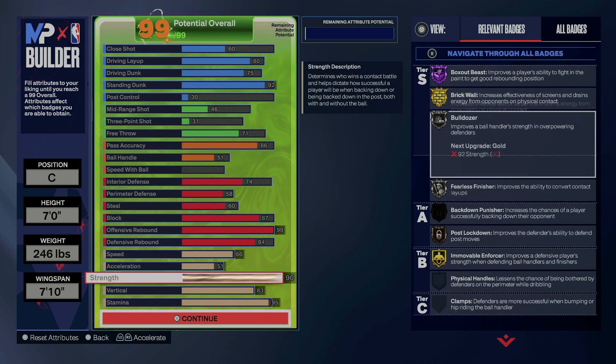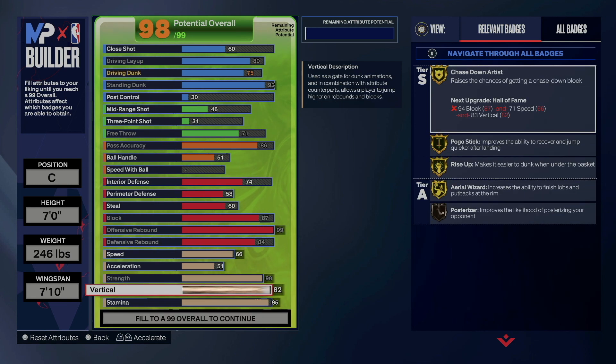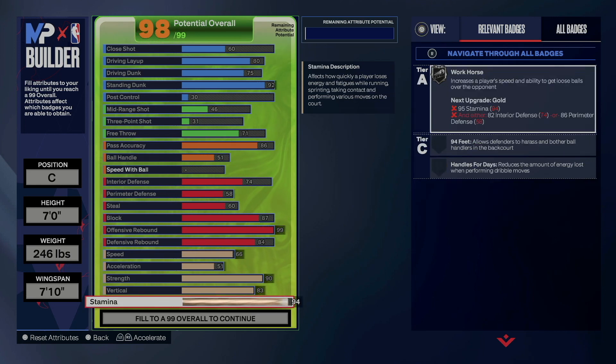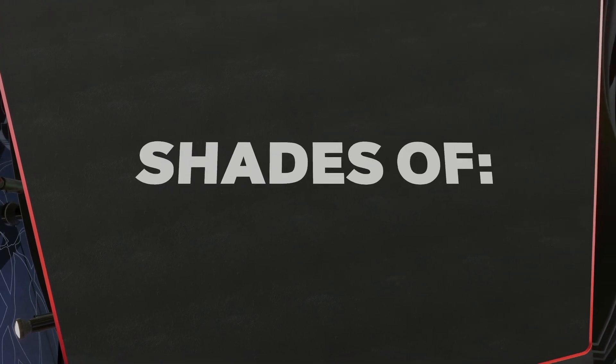66 speed because you have to get 66 speed to be able to get your chase down on gold. 90 strength to be able to get the immovable enforcer and brick wall on gold respectively. And of course the 83 vert — you got to have the 83 vert to get your Pogo Stick on Hall of Fame. And of course we top it off with the 95 stamina. Again, it comes out as a break starter build.